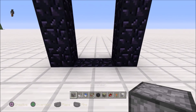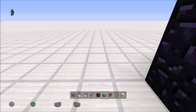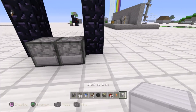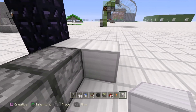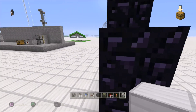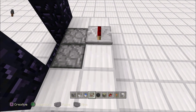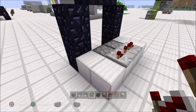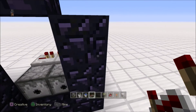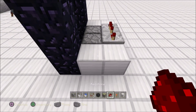First things first, grab your dispensers — one here, one here. Then run to the backside, grab your block of choice and wrap it around the dispenser. Grab yourself a redstone repeater and point them into each other. Put the right one on four ticks delay. Looks good.